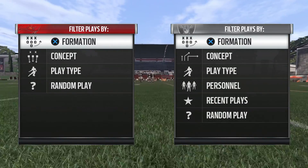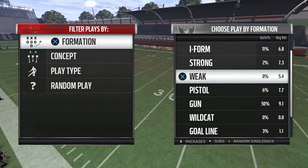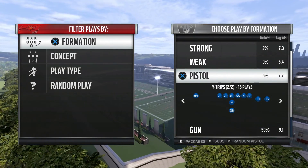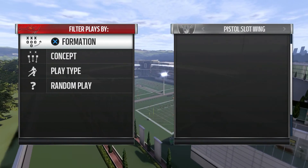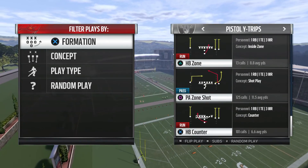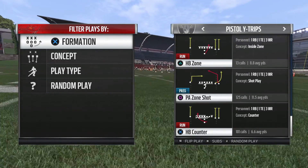What is going on, you guys — Mazo Matic back on Madden 17, ready for another episode of Money Play Monday. The play I'm bringing to you today is out of the Pistol Y Trips formation, as you see on the screen. This is out of the Cleveland Browns playbook — I know it's in other playbooks but this is just the one I'm using. The play is PA Zone Shot.